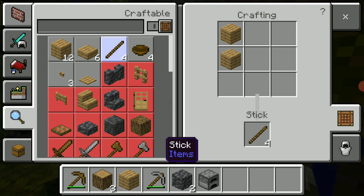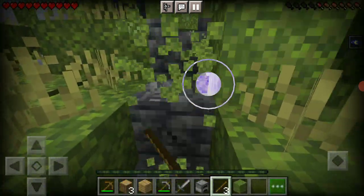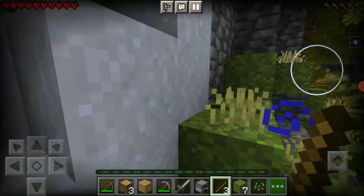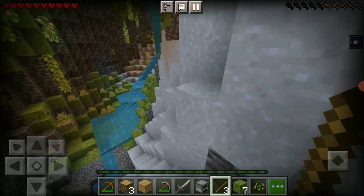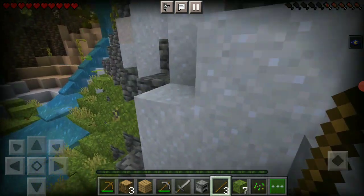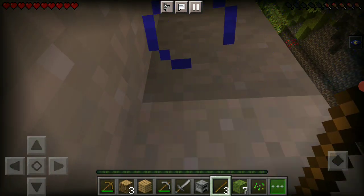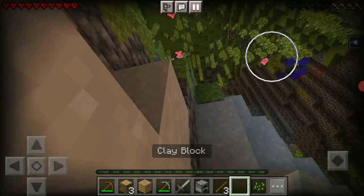So we might as well just make some sticks and let's make a stone sword. Let's collect some moss so we can climb up places — that's a real good idea. Oh, here's zombies. That's pretty bad. The only reason why I used night vision is because wood is hard to get in caves, you know what I mean.